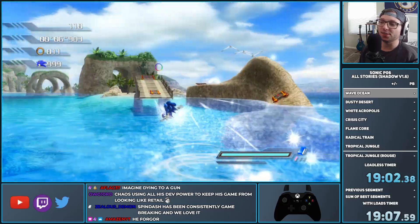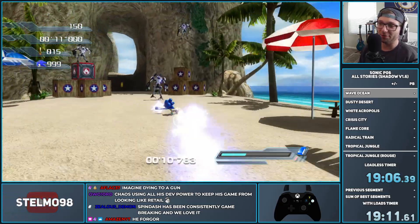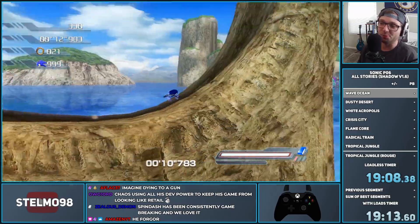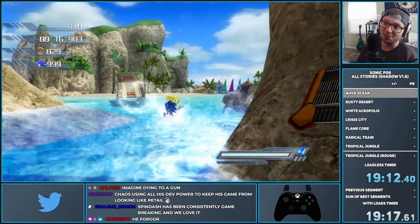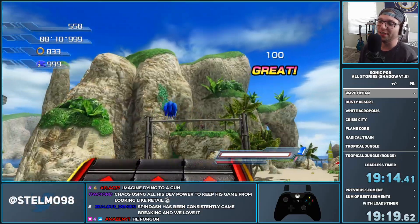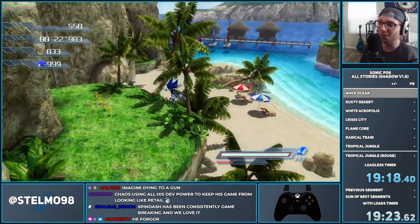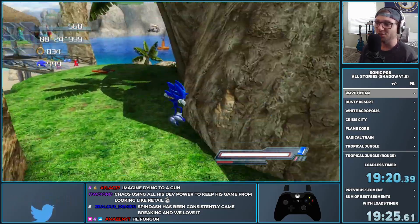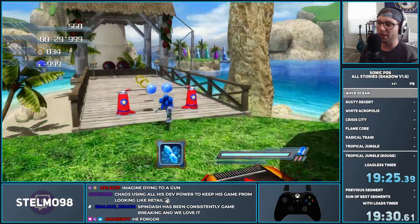The last thing I want to show off in Wave Ocean is the amigo skip in Sonic's story. There's a way to skip every single amigo change, so you can play the game entirely as Sonic — or snowboard Sonic, mock speed Sonic, or Sonic and Princess Elise — because they love throwing Sonic into a million different situations. To set up this amigo skip, we're going to grab Level 3 Blue Gem and Level 3 Purple Gem.